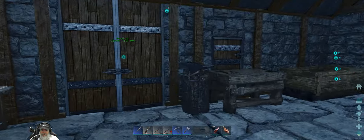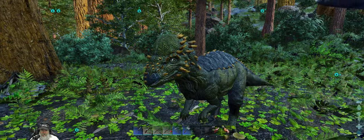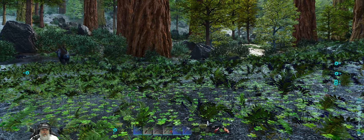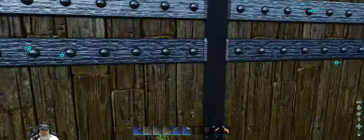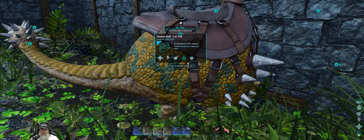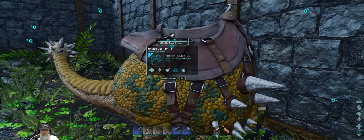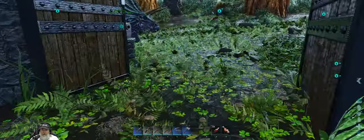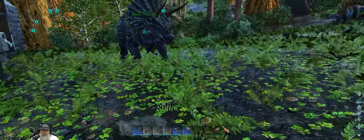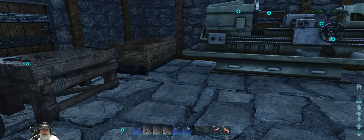Welcome back everybody to Ark Survival Ascended. I'm an old guy gaming, and in this episode we are going to go after a beaver and a pooper or three. So I found this level 80 Dodik and I named it Cheeseball, because it kind of looks like a ball of moldy cheese. It just wandered right into camp at level 80, which is a pretty decent level, so I just grabbed it and tamed it. Now we have a Dodik that gets a crazy amount of stone. I was going to do that on camera, but I just wasn't ready to start the next episode, so we grabbed it because it was a tame of opportunity.